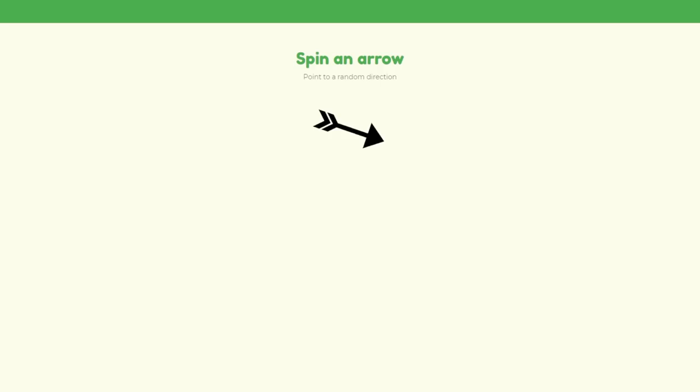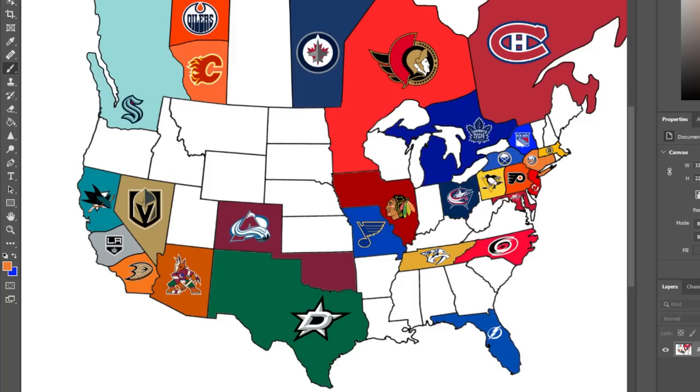The New York Islanders are the first team from the Metro Division, heading east — but that's just going to allow them to claim a free state.